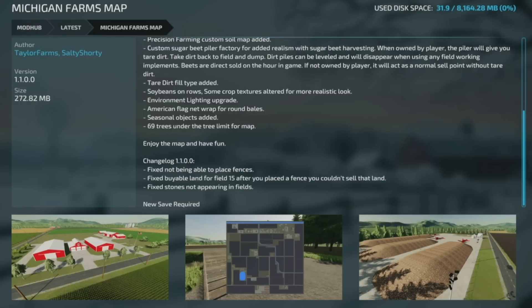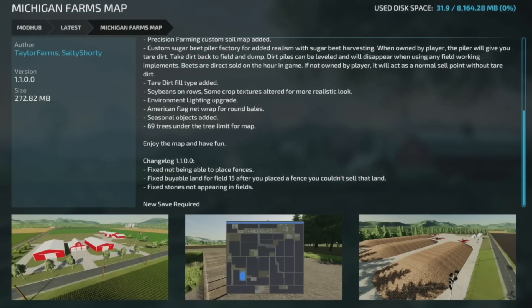Moving into mod updates for all platforms. First up, the Michigan Farms map from Taylor Farms, version 1.1 — fixed not being able to place fences, fixed buying land for field 15 after placing a fence, and fixed stones not appearing in fields. A new save game is required for these changes.